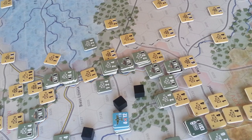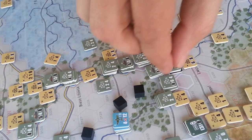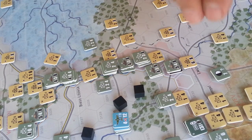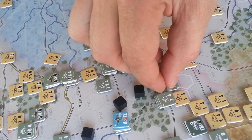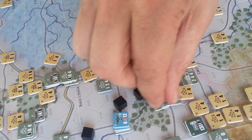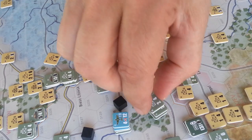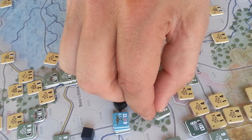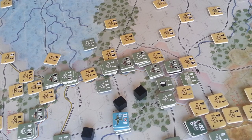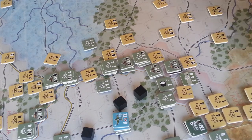This guy rolls a 3 — that's also both lose 1, so he's off the board. We'll take the hex as well to get rid of the fort. These guys here: 5, 6 — 6-to-1. Roll a 4 on the wrong table, but same result — exchange. That sucks.